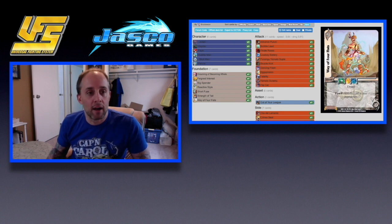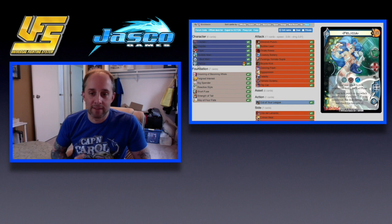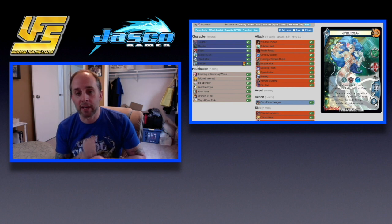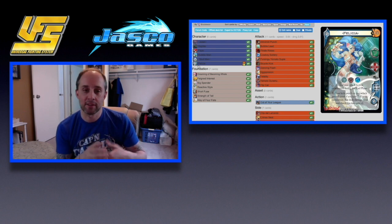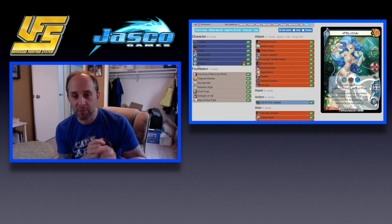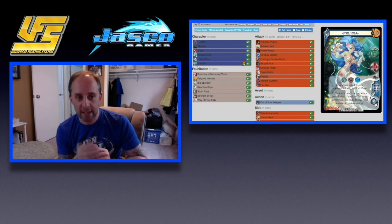Now for characters — first is probably the premier momentum character, Felicia. She adds to momentum no matter if your attack hits or not. She also gives your kick punch slams plus three speed, and if you have two momentum — which you should as Felicia — and then if it deals damage, your next check gets plus two. She continues to push pressure on your opponent if they can't block.